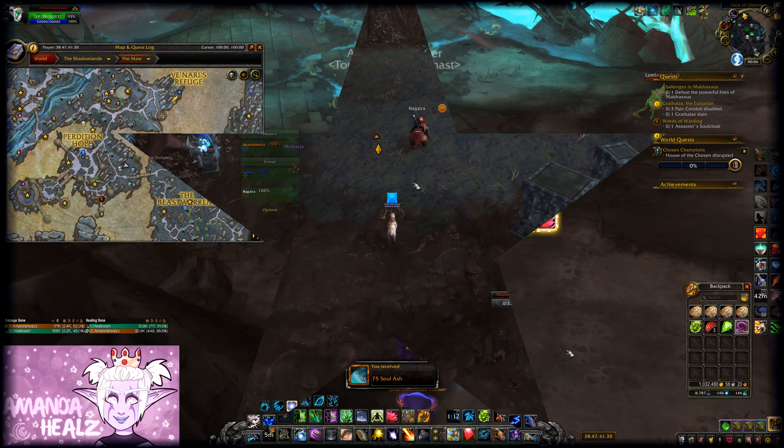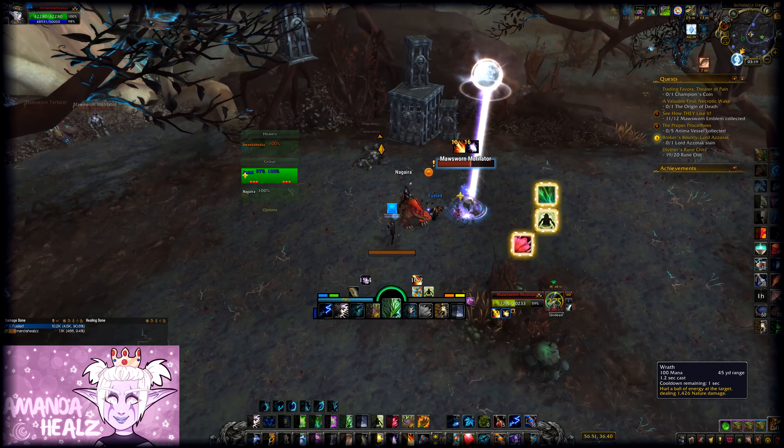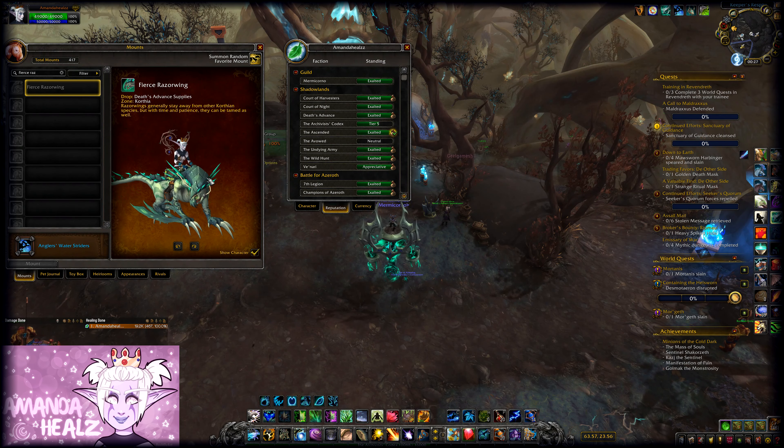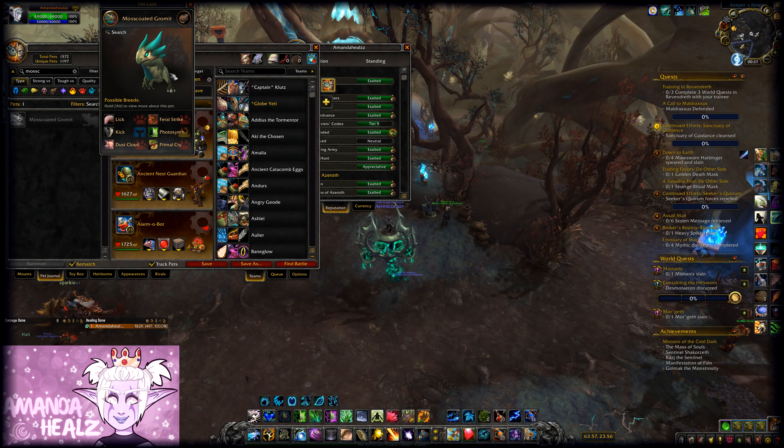You should be able to get your reputation up pretty quickly if you're doing the dailies and everything every day. The paragon rewards you can potentially get are the Beryl Shard Hide mount, the Fierce Razorwing mount, and the Moss-Coated Grommet battle pet.